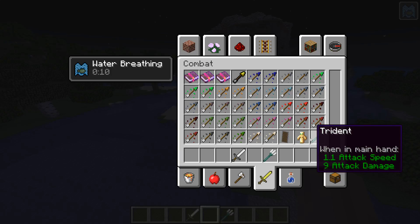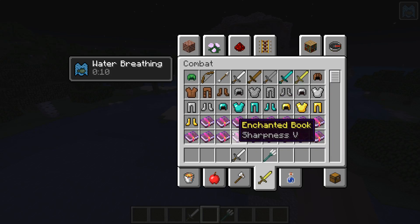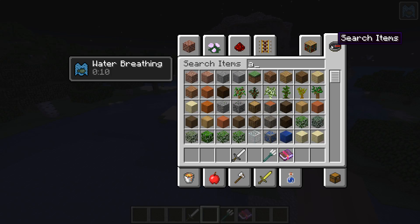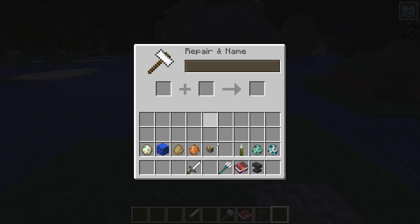Yeah, I can see it down here — nine attack damage. It's the most powerful weapon in the game. You don't have to throw it. Let's see... Curse of Vanishing, Channeling, Riptide — Loyalty! That's the one we want. I'll show you guys that one. There's a bunch of different ones, but that's the one I'll be showing you.